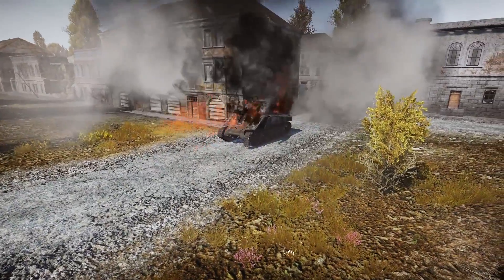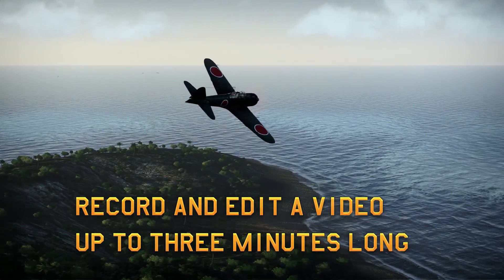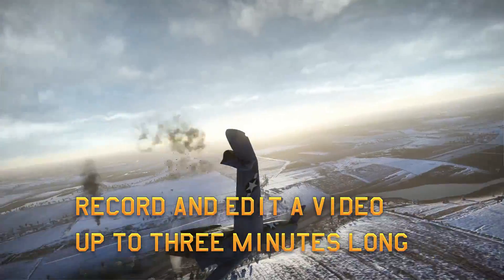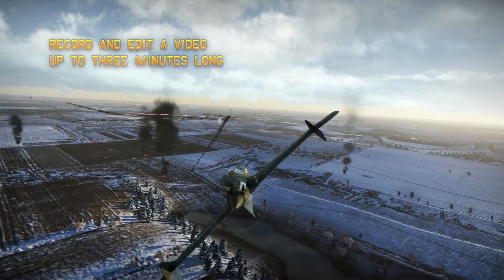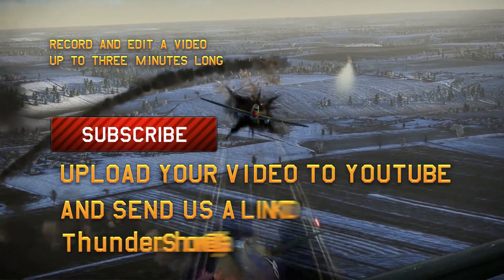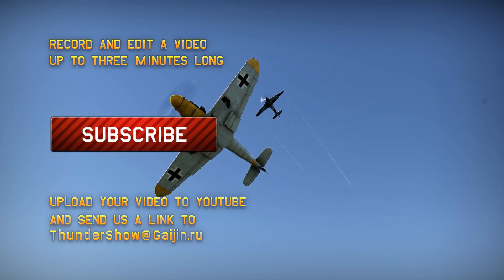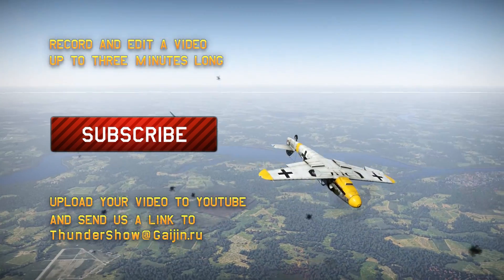Let's recap the 3 simple steps on how to submit your video to Thunder Show. Step 1: Record and put together a video up to 3 minutes long, which corresponds to one of the 4 categories mentioned earlier. Attention — the submitted video must be made by you, must be published for the first time, must have public access for viewers, and must not violate any copyright laws. Step 2: Subscribe to our YouTube channel and hit the like button below this video. Step 3: Upload your video to YouTube and send us a direct link to thundershow@gaijin.ru. The covering email should contain the desired category for your video, your in-game nickname, and the email address registered with your game account, so we can send you the reward should your submission win.